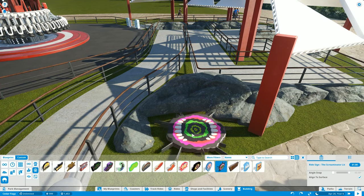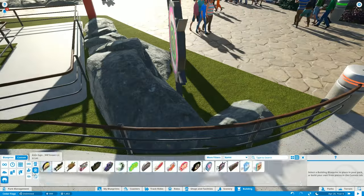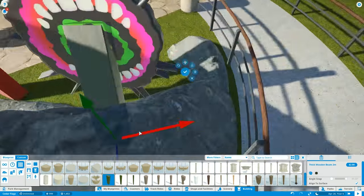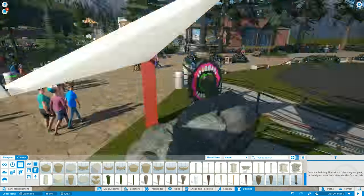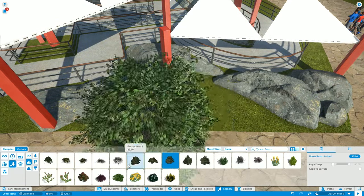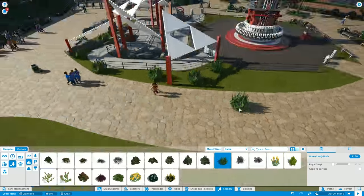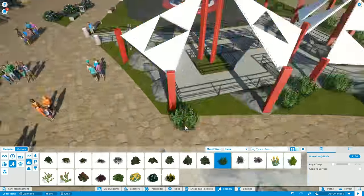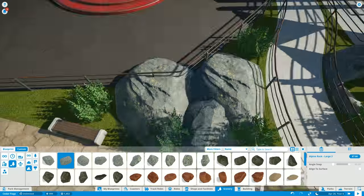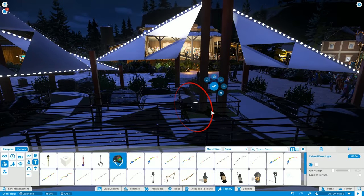Next episode we won't be developing this further — we'll probably be designing a dive coaster heading toward the row houses area. We're bouncing back and forth across the park in this series, which makes sense since we're still very early on. Right now we're going through with more bushes and rocks to finish this area, and then we need to tackle the lighting.